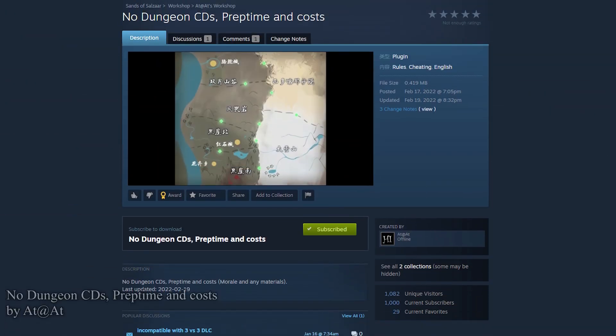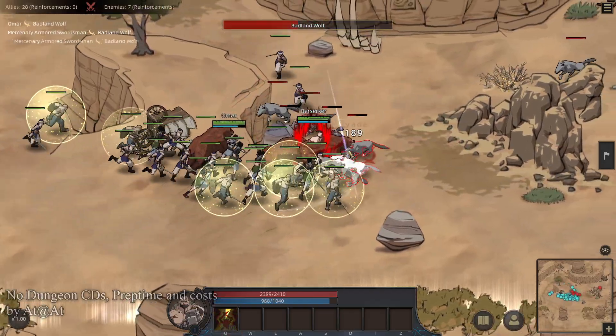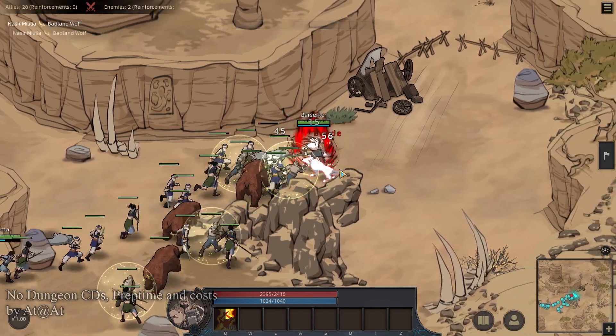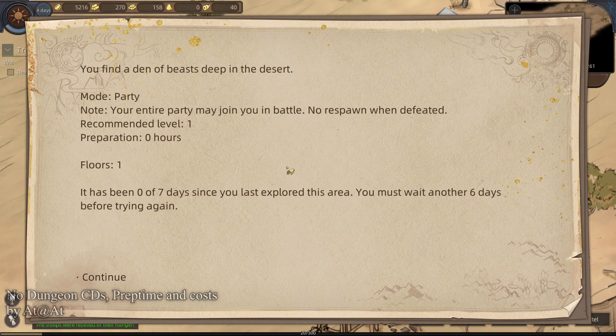No Dungeon Cooldowns, Prep Time and Costs by At At At. First, let's talk about cooldowns. Whenever you complete an event, such as this area right here, there's generally some time before you're allowed to revisit that cave — and that makes sense. The lair needs time to reproduce its wolves or bandit stuff. However, I've never really liked how much loot you get out of this. You complete an entire dungeon and walk away with one random weapon that your guys cannot equip because they're very picky about what weapon style they'll choose. And in a way to help alleviate that, we can remove the cooldown so we can just keep revisiting the cave. But realistically, I think the loot should be way better — instead of finding one random piece of gear, find six to eight or something.